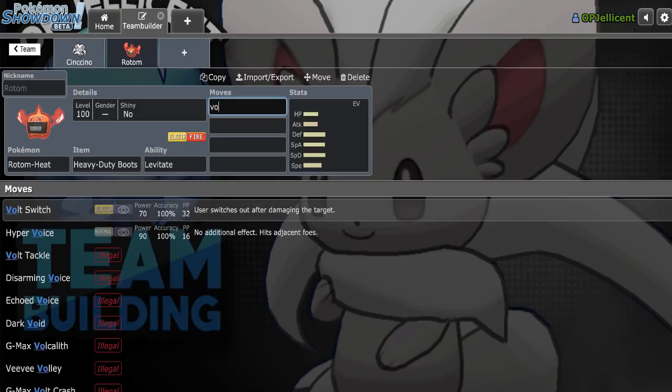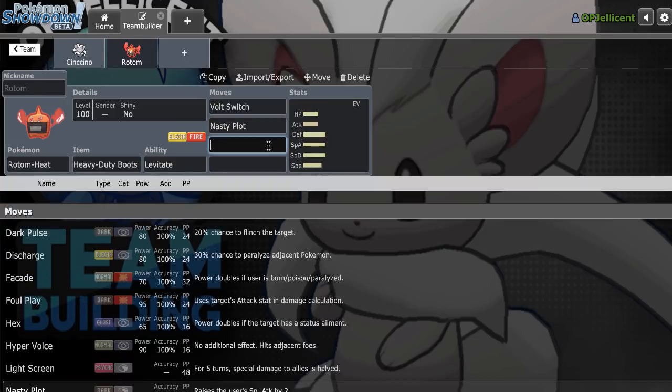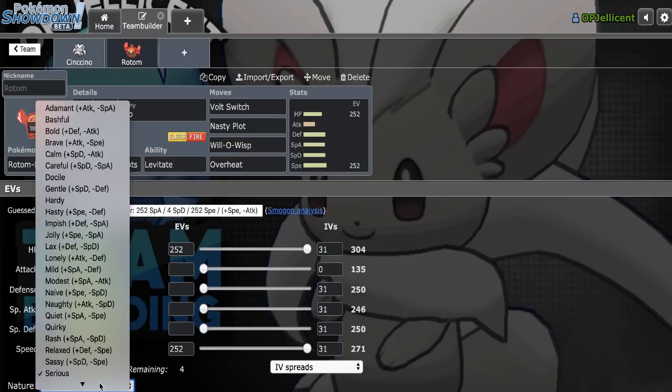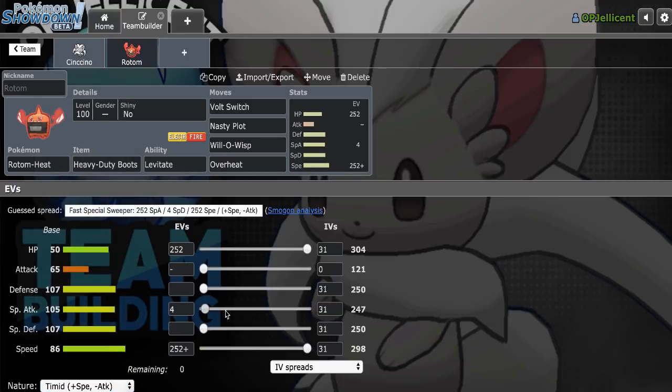What I want to do right here is make this a Volt Switch Nasty Plot breaker, just as a Clefable check, and then we can make it Will-O-Wisp and Overheat obviously. I'll make it max HP, max Speed Timid, just to be able to outspeed Kommo-o, which is really vital — we can wear that down using plus-2 Overheat for Tail Slap as well. Let's make it Timid Nature and put the 4 into Special Attack.